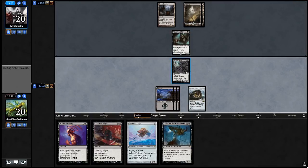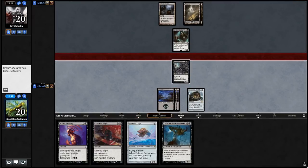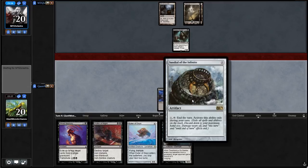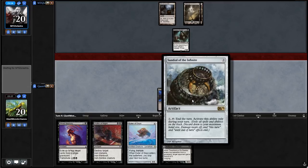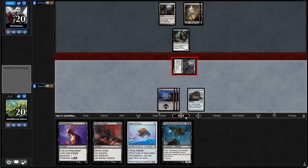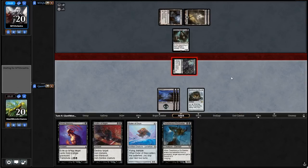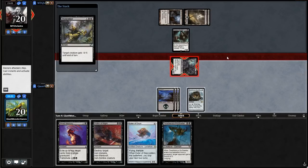Let's go to combat first, swing with the 7/7, then make some decisions. I think putting down a 3/4 is probably a good bet. Sundial of the Infinite is not very good with this guy — Torpor Orb is better with this guy. Our opponent is tapping a bunch of mana and paying some costs. It looks like they're thinking of giving this guy minus 5, minus 5. I'm okay with that.